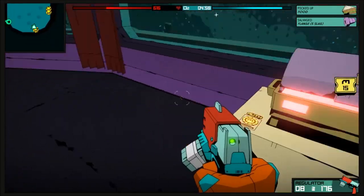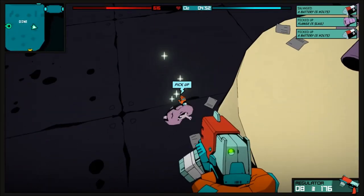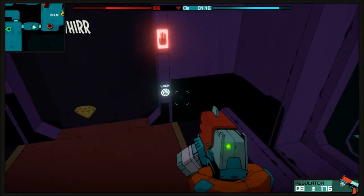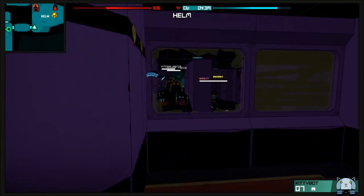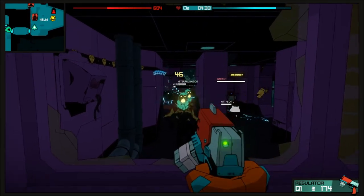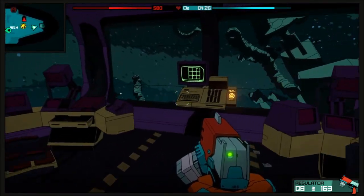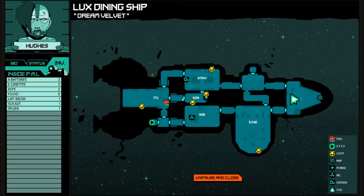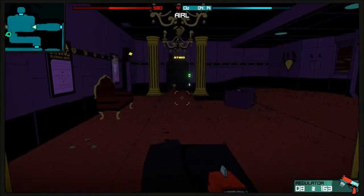Kitty bots might be a decent first upgrade, but I would not focus too much on upgrading them as they just aren't the best device. They're decent but not too good overall. You can use them to get around bigger enemies and large groups, but the zapper, rifter, and other explosives are more convenient and beat out kitty bots in general. They're very niche — I would only use them occasionally, maybe if a security system is disabled. Pretty easy first craft if you can scavenge them, but overall I would not recommend them and would use something different in that slot.